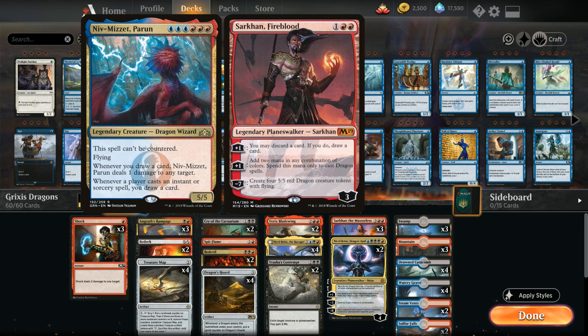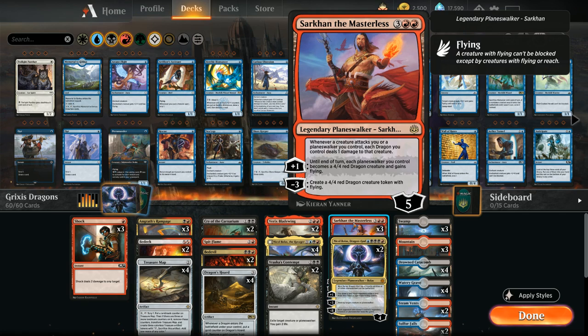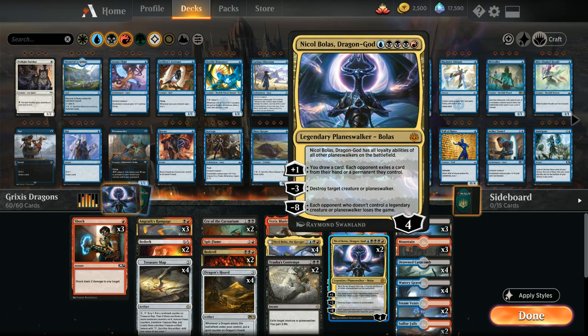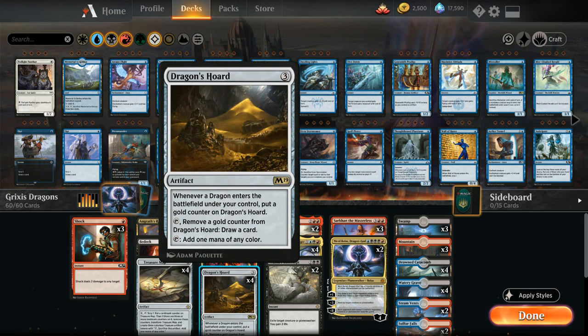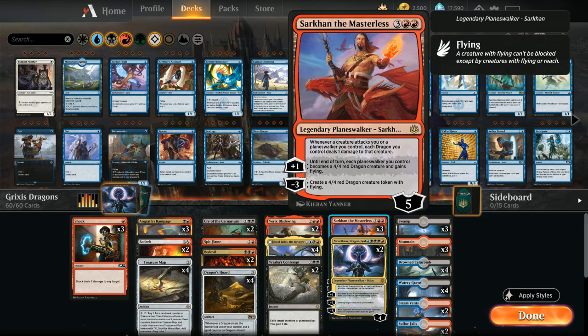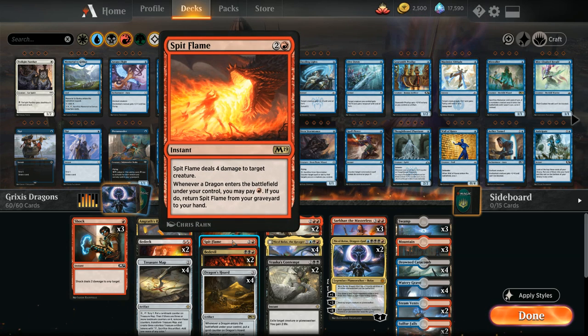But now we've replaced Sarkhan Fireblood with some other cards since we're no longer interested in ramping into expensive dragons. The top end has been replaced with Sarkhan the Masterless making a dragon token and Nicol Bolas Dragon God, so we wouldn't be taking full advantage of Sarkhan Fireblood's abilities. We also shifted the mana base around — we used to be a blue-red deck splashing black, now we're a black-red deck splashing a little blue for two copies of Nicol Bolas. We still have staples like Dragon's Hoard drawing us cards whenever a dragon enters the battlefield, and one copy of Spit Flame as a removal spell. Let's take a look at the entire decklist.